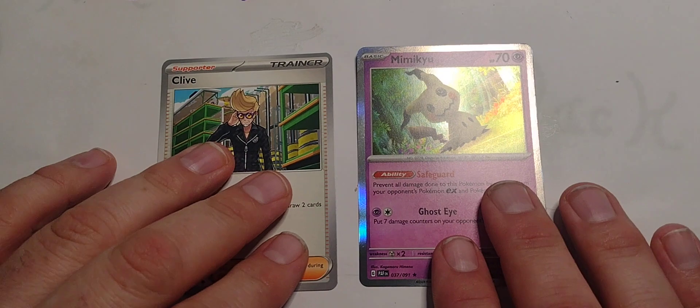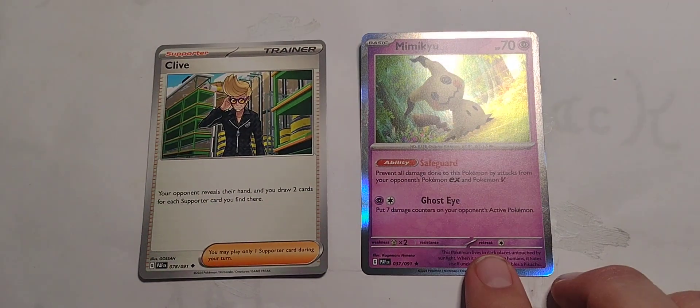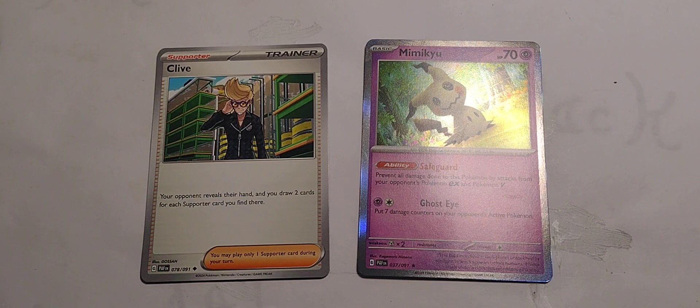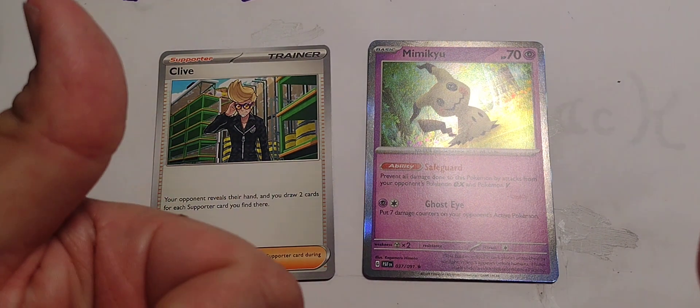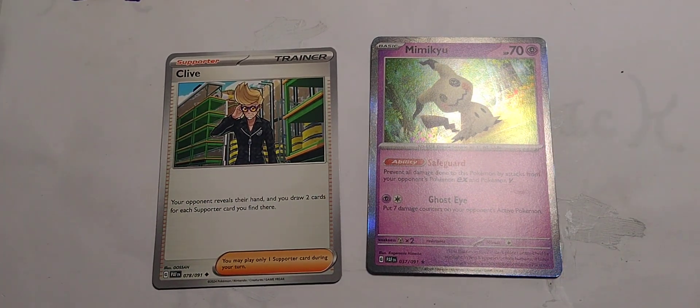NVPs — we've got two of them this time: Clive, because it's a supporter so you can throw it in any deck, and Mimikyu's Ghost Eye just won me over. I like Mimikyu. In any case, there was not much going on, but we got one of the gold stars, so hey — bonus! I will see you tomorrow. Have a Pokedastic day. Bye!